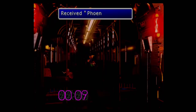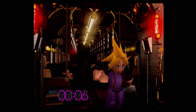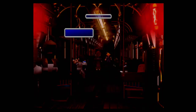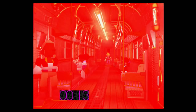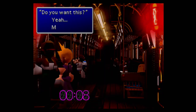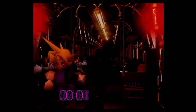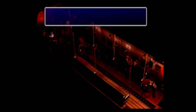Tifa is going to ask you to look at the railway map with her, and then the alarm is going to go off. It looks like the fake IDs that Jesse made for us are not good — either that or Shinra knew we were coming. There's going to be a timer on each train car, so you have to proceed to the front of the train before it gets locked down.